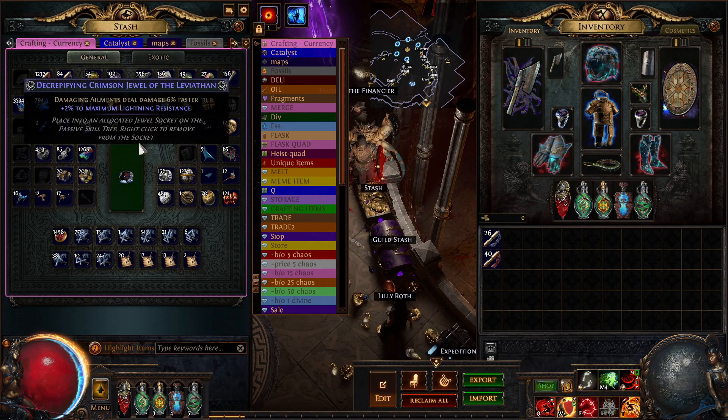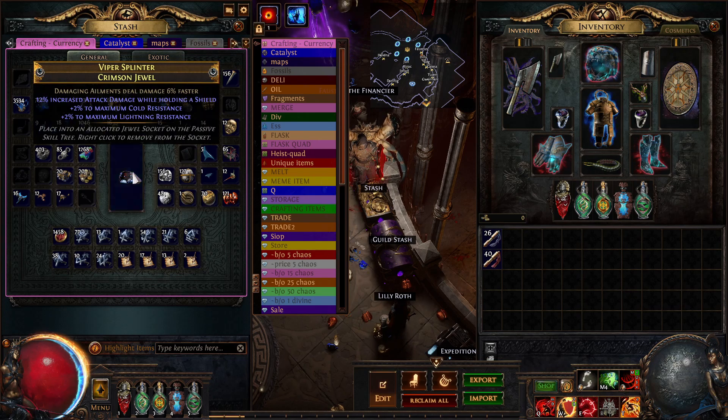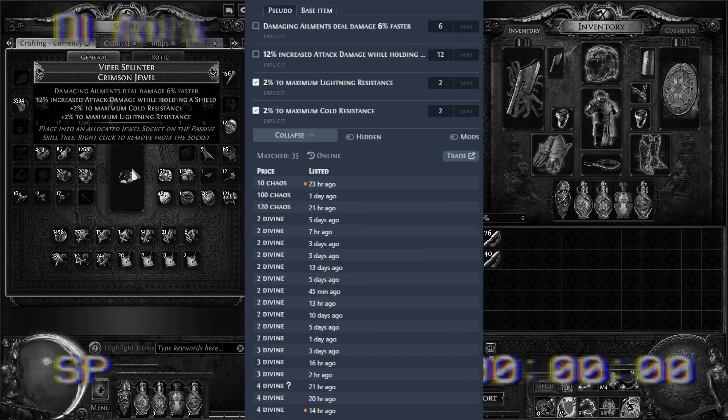Max lightning — that was actually usable. Okay, this is going to be a really good resistance jewel actually. Hold up — that jewel isn't just usable. The two resistance modifiers make it a two divine jewel, but with our ailment modifier the jewel is easily five divines or more.